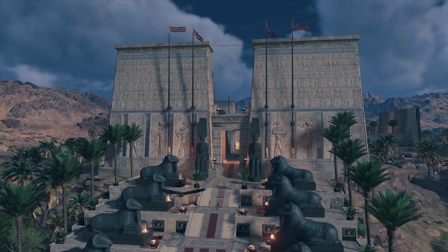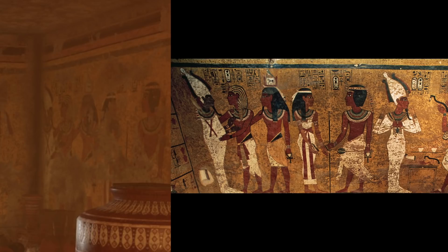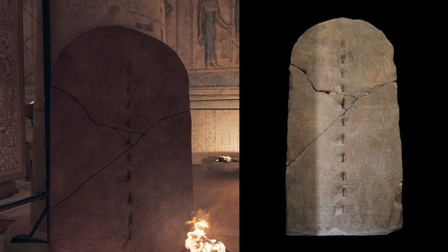But there are a few things that are entirely accurate. For instance, if you enter the Tomb of Tutankhamun, you will see that the walls are painted just as they are in real life. The restoration stela is found inside the Temple of Karnak and it actually mirrors the real artifact. Interestingly, those divots down the center of the stela were created later, but they retained them in the game to make sure the object remained recognizable.